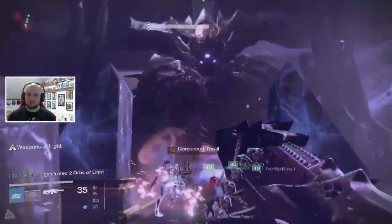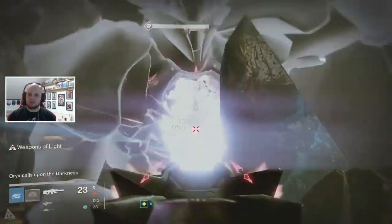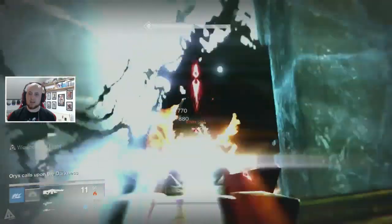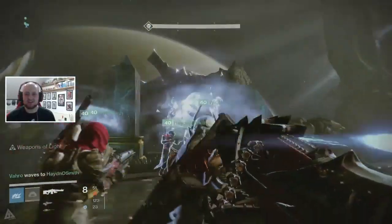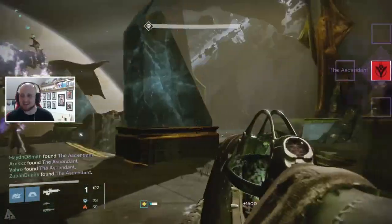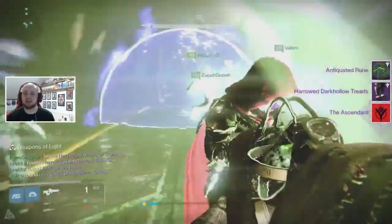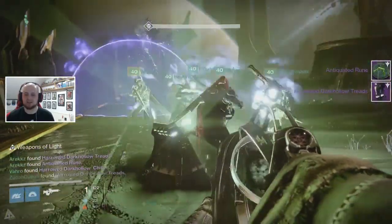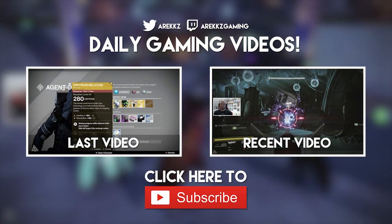That's how you defeat Oryx in hard mode Kings Fall raid. If you can detonate all four orbs all four times, you can do this in four rotations. The knights make things a lot harder, but if your team is all around 310 light you should be fine. Carry high impact sniper rifles and heavy weapons, and work together to team-shoot enemies. If you have any questions, let me know below. Thanks for watching — subscribe for more Destiny content and stay tuned for the remaining boss guides.